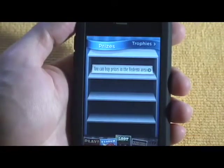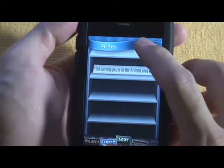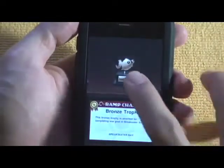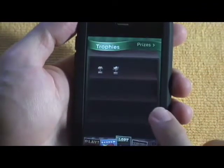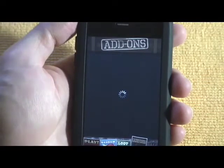This is my loot — I haven't actually bought anything yet because I'm saving up for one of the bigger prizes. This is my trophies section — I got two trophies here from the goals. I achieved the goal at Breakwater Bay. The add-ons section is where you can buy new ramps and mini-games.